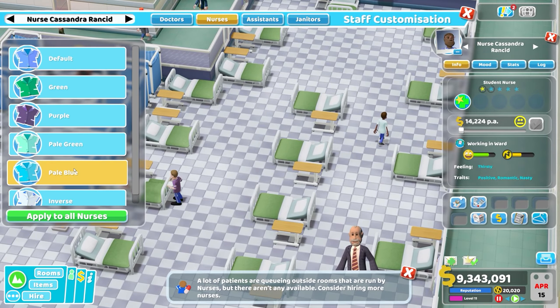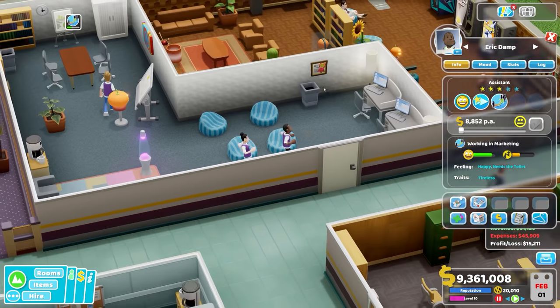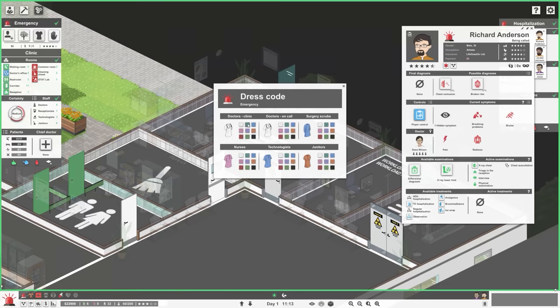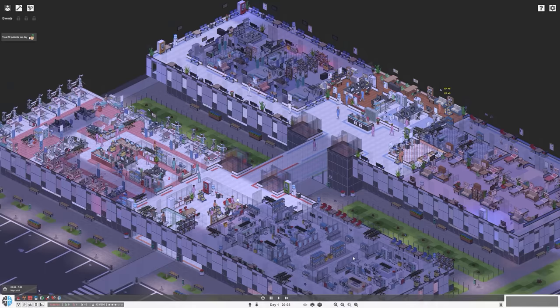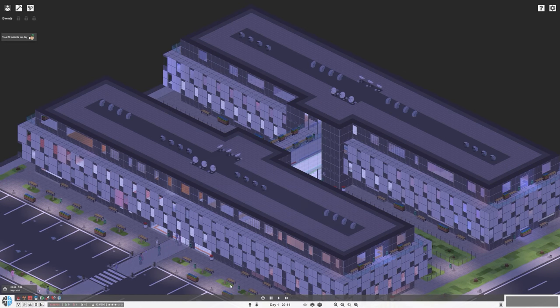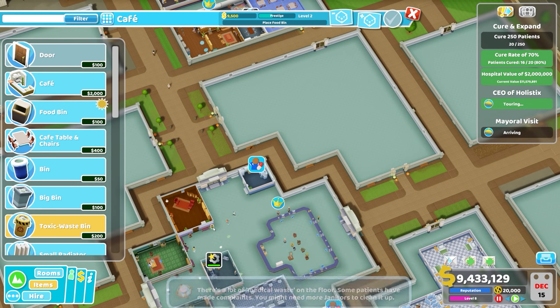This has changed now, thankfully — you can give your staff random uniforms or make them look like a more consistent department. But all this was there from the get-go with Project Hospital. Your hospital can also be multiple floors high, connected with elevators, and this all adds to the realism of Project. I was surprised when I picked up Two Point that all of the hospitals are only one floor still, which seems a bit old fashioned.